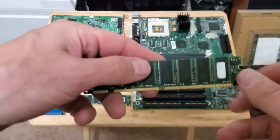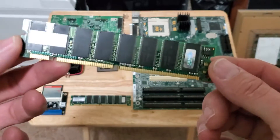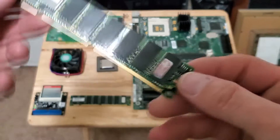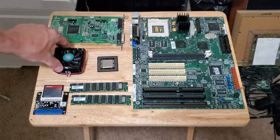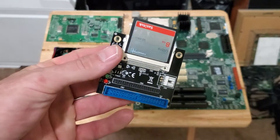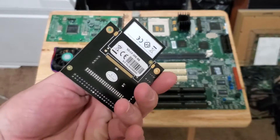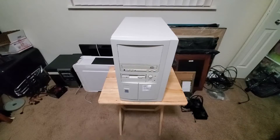The board supports PC133 SDRAM up to 256 MB, so we're going to stick two 128 MB sticks in it. For the hard drive, we're going to do the pretty standard CF card to IDE adapter.